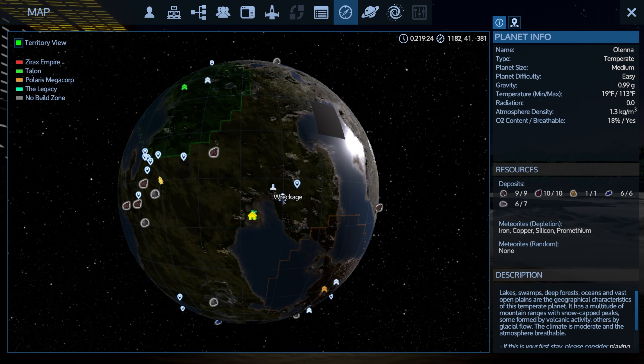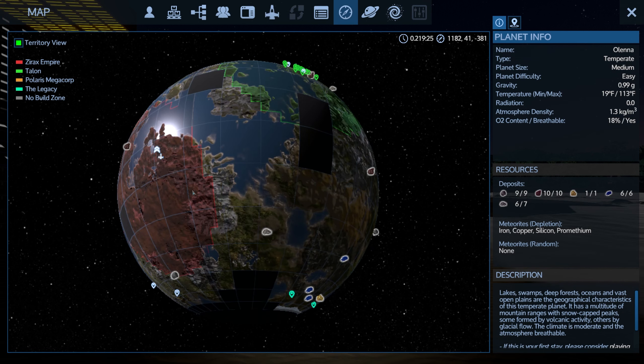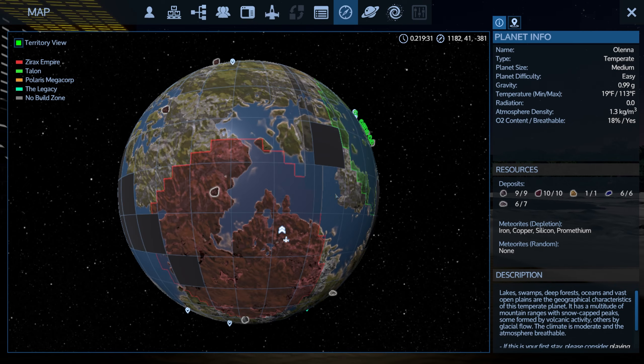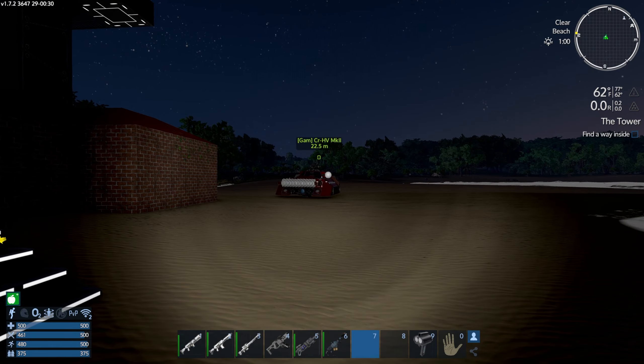There's also the Legacy Unknown Helix Building and the Unknown Structure over there - we can go take those on at some point soon to get the wonderful things inside. We also have a damaged UCH Dart on the dark side of the planet. If you're stuck for an SV, there's a freebie right there - you just need to put some things in it.